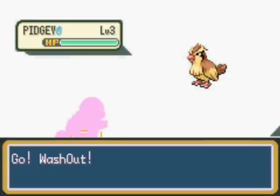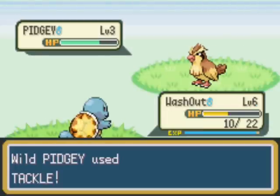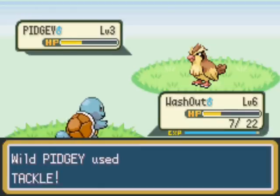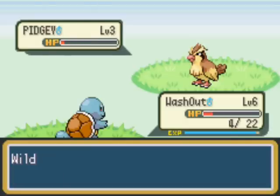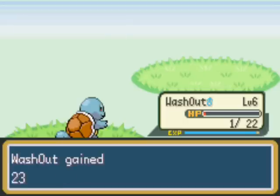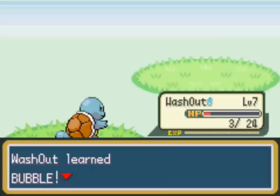This is Pidgey. It's a Normal Flying type and unfortunately it's quite a defensive Normal Flying type. It doesn't do very well against the first few gyms. Its stats are quite balanced - it has decent attack and pretty good speed, but the problem is that it's very mediocre. There are definitely better Normal Flying types. Those are the only two Pokemon on this route.